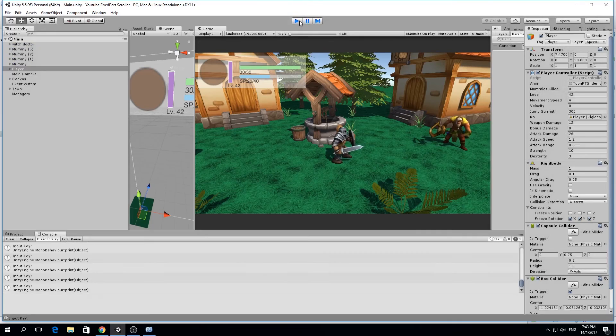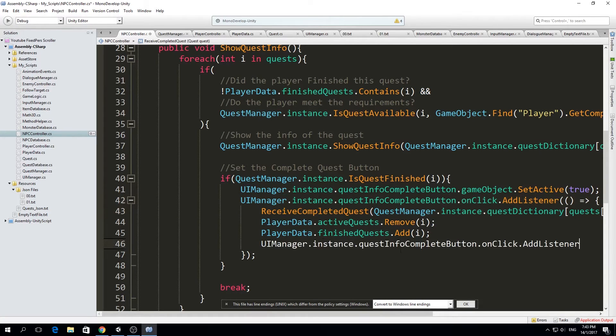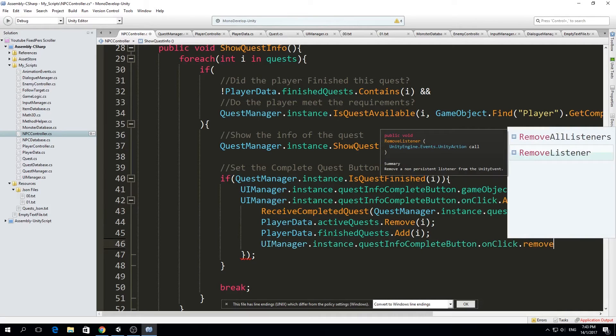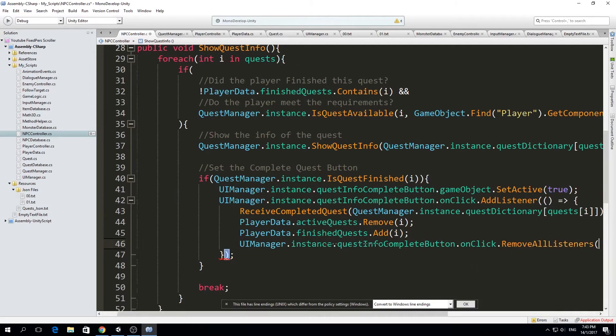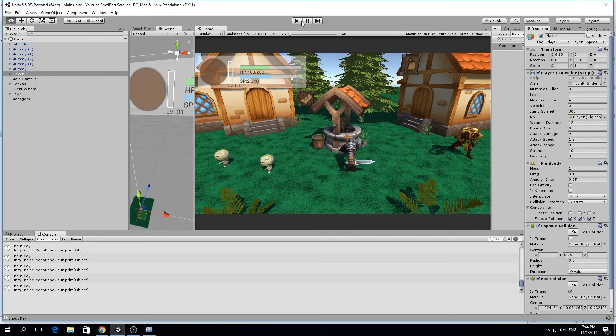We need to add one more thing: remove the listener from the button. We copy the button reference and instead of AddListener, we call RemoveAllListeners — removing all listeners from the complete button — because we only want the player to be able to press the complete button once to get the reward once.